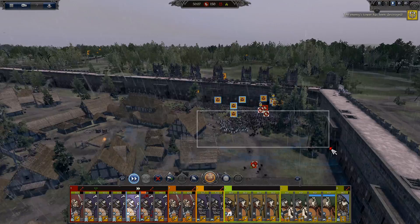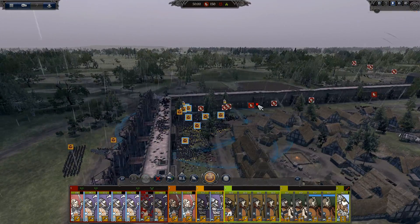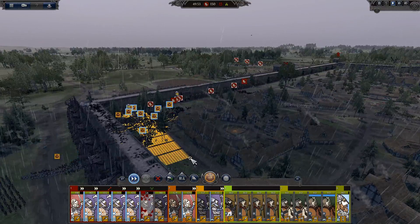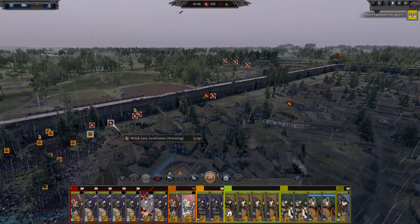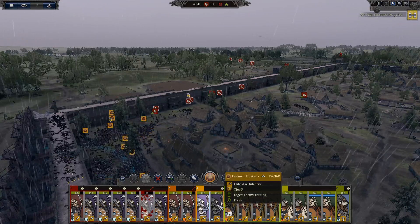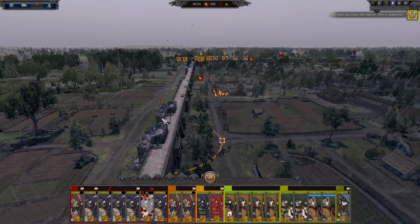We got this over with. Javelin men, axemen - let's not go into pursuit, just kill the javelin men. There are the axemen over there. Oh my god - but we took the tower before. They got routed. I don't want them in there. Huscarls - they are doing their job. You can see the numbers are getting reduced.